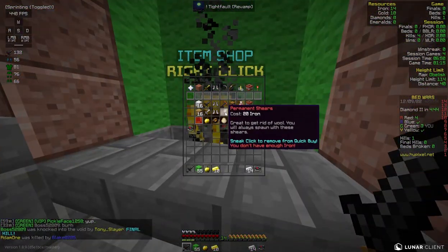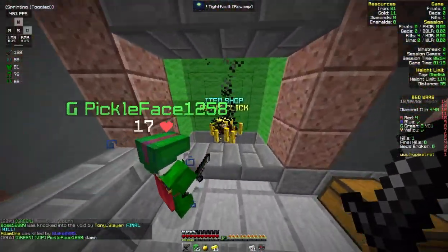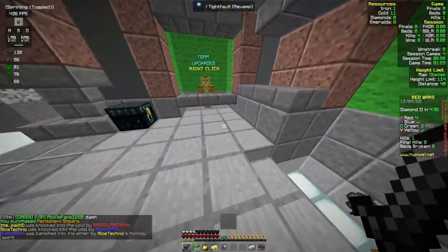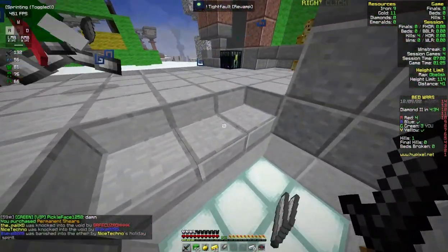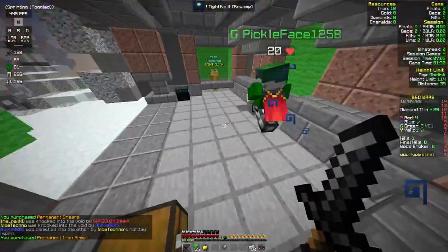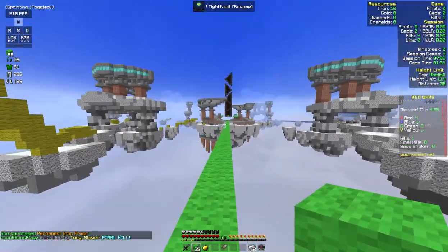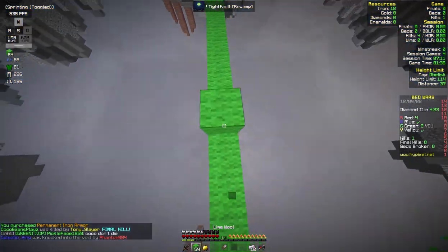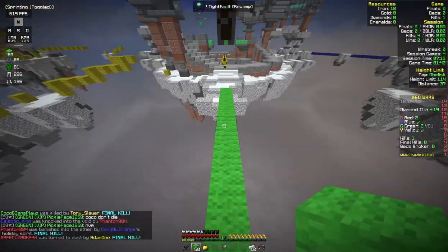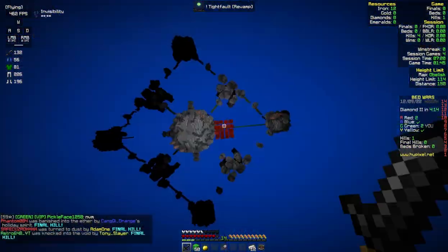Let's grab ourselves a set of shears. We're gonna need more iron for that. Grab some shears. We're one gold away from — oh, we can get iron armor now. Nice. That will help us survive. For now we're gonna need to go to center because they've got emeralds there. Wow. One hit and I'm dead.